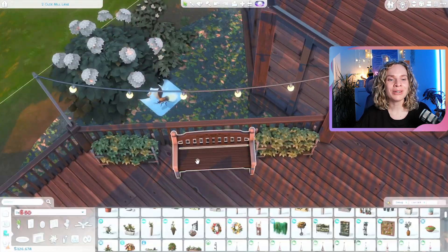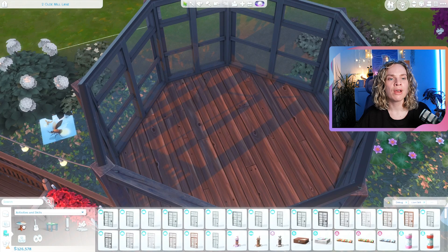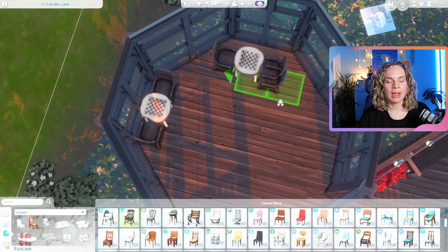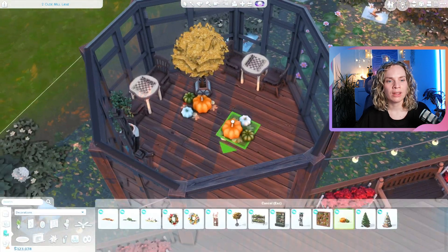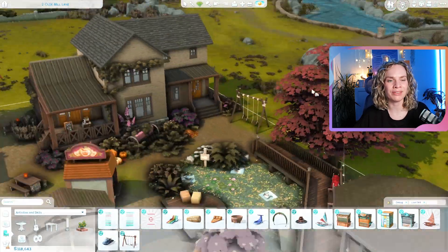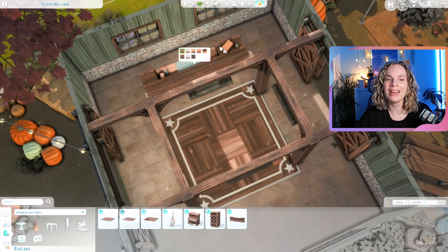I started decorating the bridge, and off of it we have a sunroom or gazebo. I used the doors and windows from the Greenhouse Kit and they look really good here — it's not actual glass, it's more of a fabric-like material. I really liked the idea of it not being glass, just being an open space with a little bit of shelter to maybe keep the annoying bugs outside.